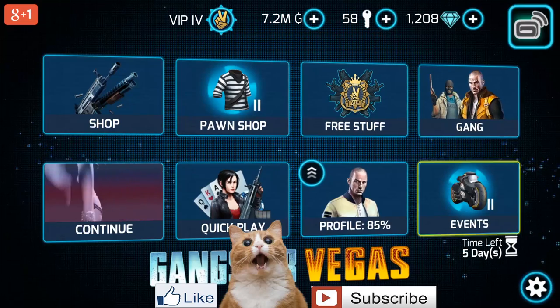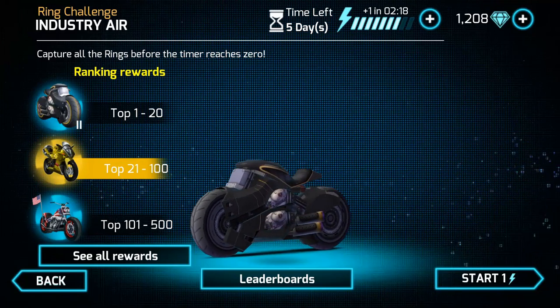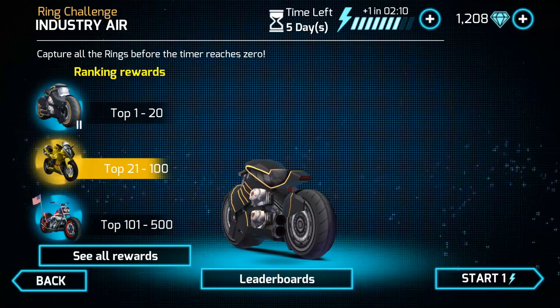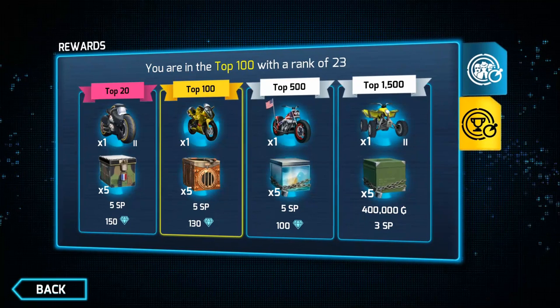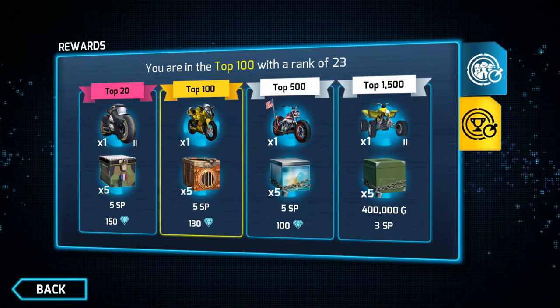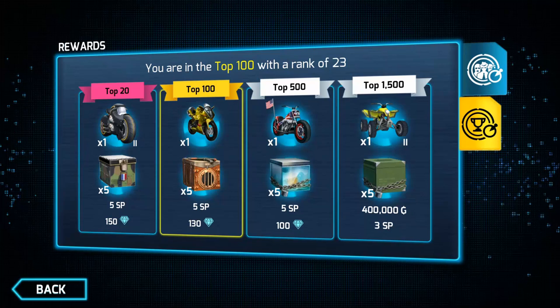This is called the ring challenge. You can do it on different missions to get collectibles. These are the rewards: top 20 gets 2,150 diamonds and five Jeep boxes; top 100 gets 130 diamonds and five diver boxes; top 500 gets an American motorcycle and a boost box; top 1500 gets a TV, five military boxes, 400 G's, and 3 SP.